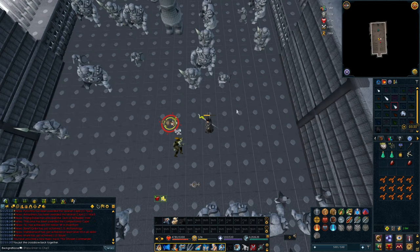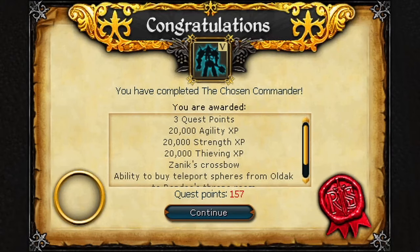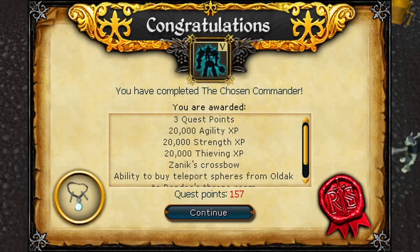The final fight is super easy because everything is weak to magic — I have nothing more to say about it. Here's what we did all these quests for: we got ourselves 20,000 thieving XP, so now we don't have to do any more of that thieving.